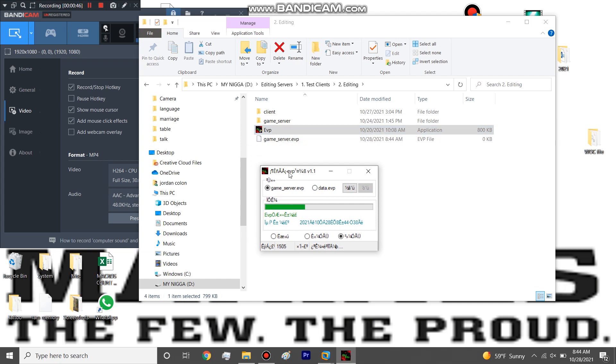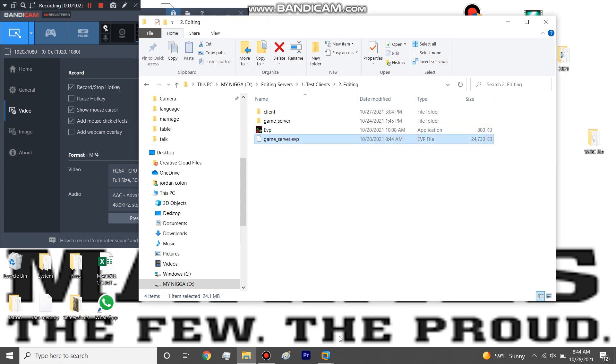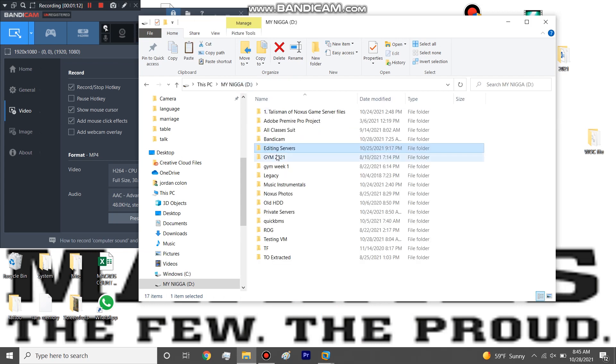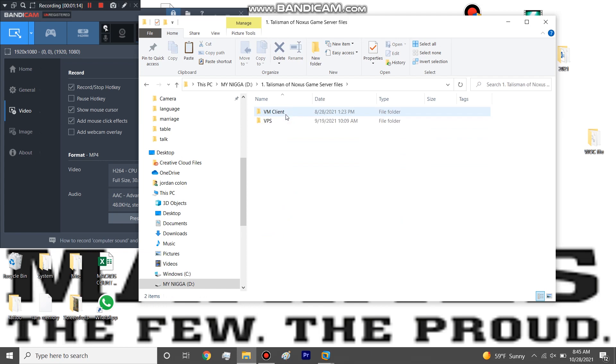There are different versions of EVP tools. A lot of people use the one called EVP Crack with a red-orange symbol, but I don't like it that much. This other one is really easy to use — even though it has some Chinese characters — you click one button to make the EVP and another button to make a game server folder from an EVP. I have a shared folder for my VM in the VM client folder.